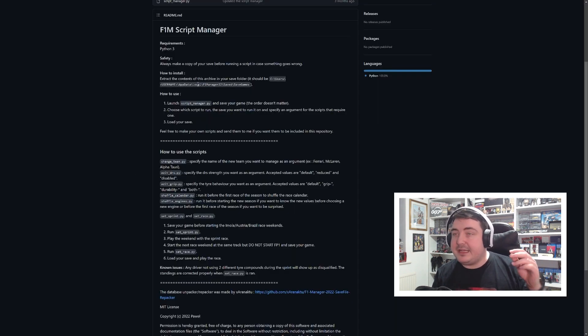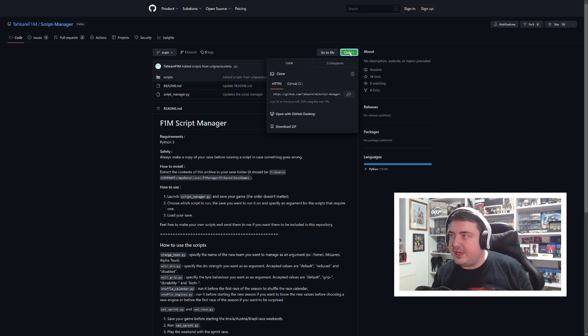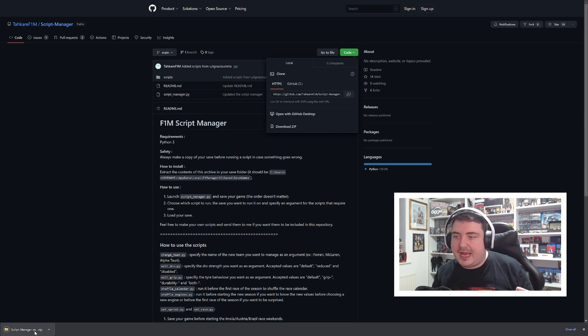Then you need to click the second link in the description, which is the script files. This takes you to basically a how-to guide. I think reading it can be a little bit confusing. The first thing you have to do is extract the contents of the download — just go into the code, download the zip, and you can see a little file will be created at the bottom of your screen if you're using Google Chrome. So I'm now going to head over to my file explorer to show you where that is in your downloads and how you would extract something to another folder.